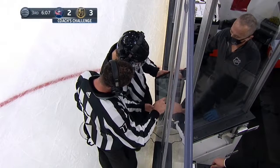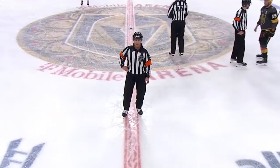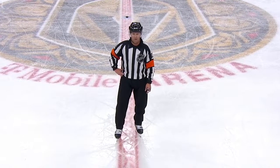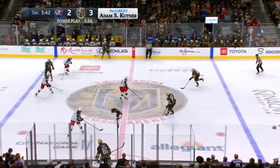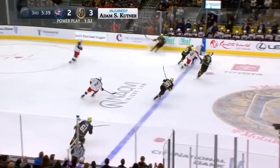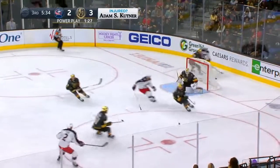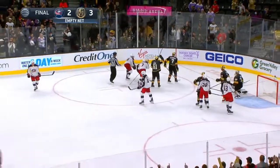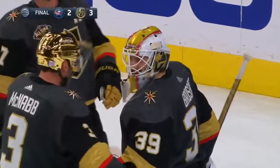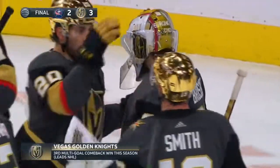Obviously if this goes against the Blue Jackets, the goal stands, and they would be shorthanded due to a delay of game penalty. After review, it's been determined that the play was onside — therefore, it's a goal. And they're on the power play for the fourth time. Here's Eric Robinson, shorthanded, and a save made by Brossois with a glove. What a homestand for the Golden Knights — they go 5-1. 3-2 win over the Blue Jackets tonight.